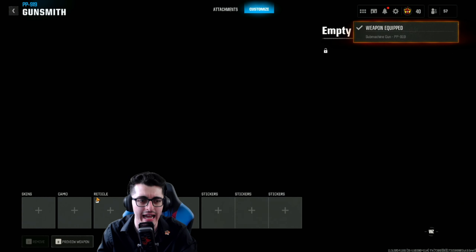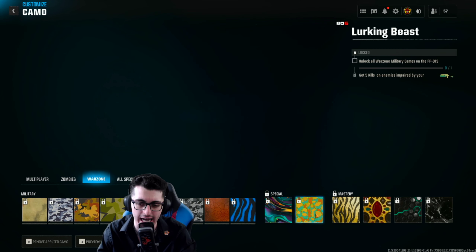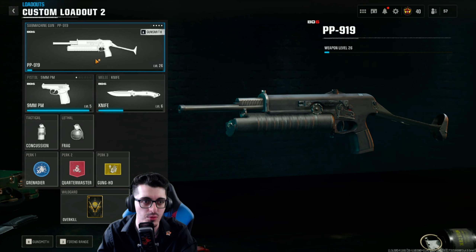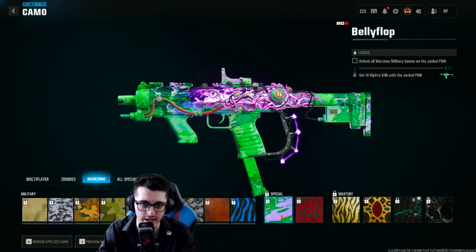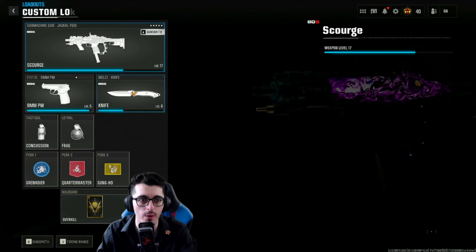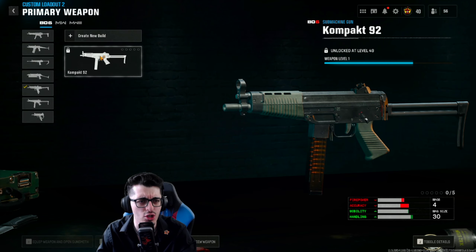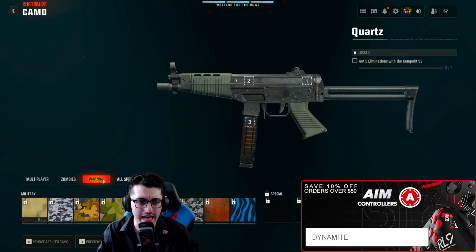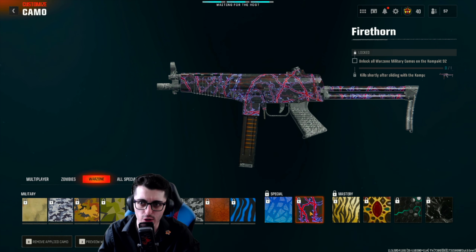For the PP 919, get two kills without reloading 15 times, and then five kills on enemies impaired by your tacticals. The Jackal PDW special camo challenges are 10 hipfire kills and then 10 kills while moving — a fan favorite SMG from the beta. For the Compact 92, checked via private match, the challenges are five point-blank kills and then five kills shortly after sliding.